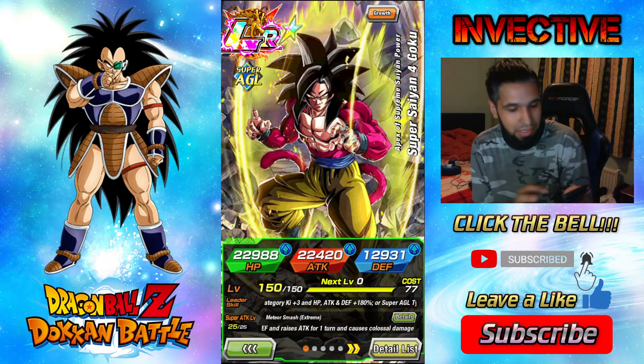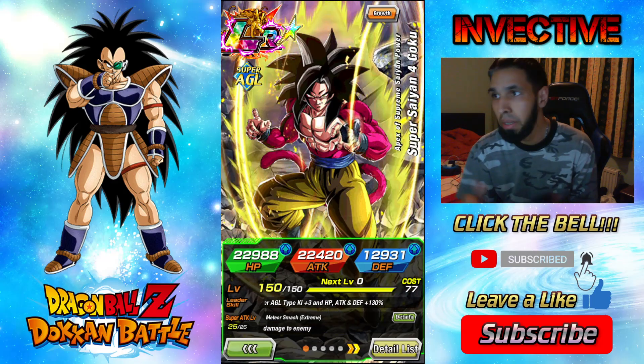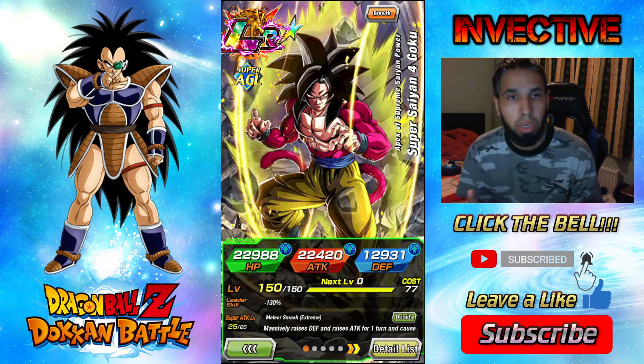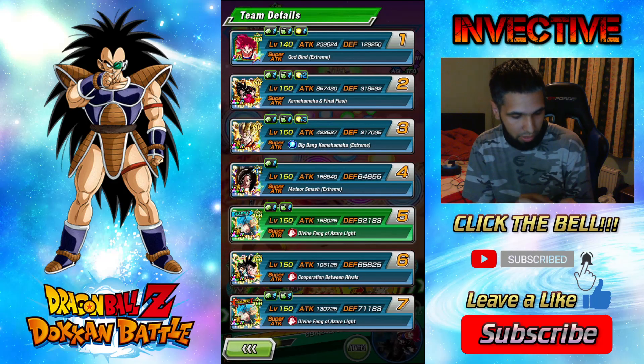My floaters were Super Saiyan 4 Goku — use his active skill to completely destroy the STR stage. Once you get into the STR stage, Super Saiyan 4 Goku's active skill is ready. Destroy him, get rid of that STR stage immediately.